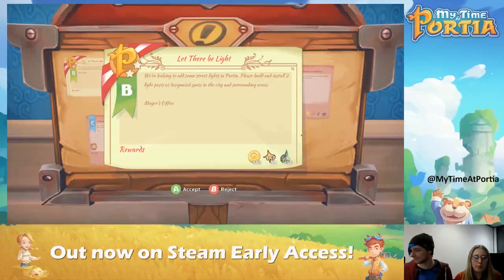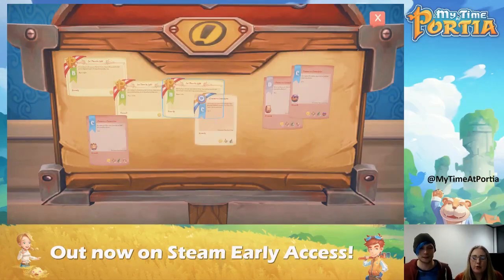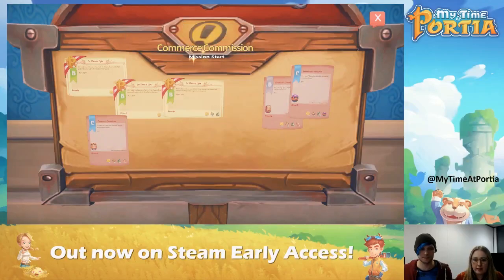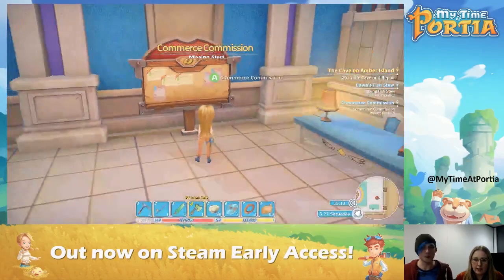I've got some commissions here from the town of Portia, coming straight from the mayor's office, which may mean they're directly linked to the story. Or these other ones here — this one, for example, is looking for two rubber tyres. Let's try the rubber tyres! This one's going to reward 361 Gols, 80 experience and plus 58 reputation from the Commerce Commission. We're going to accept that.